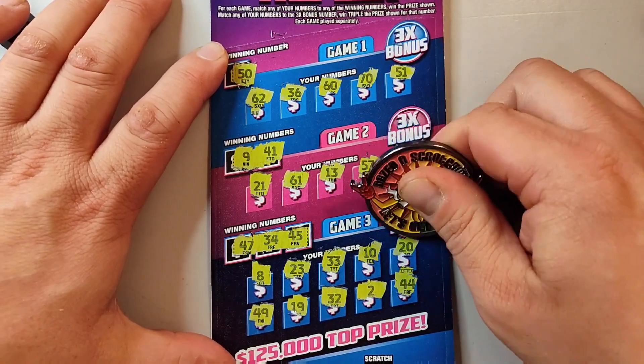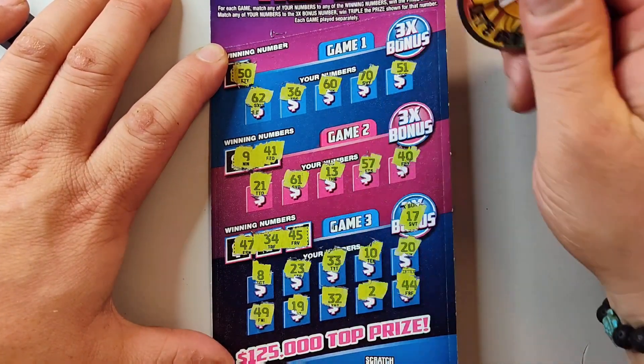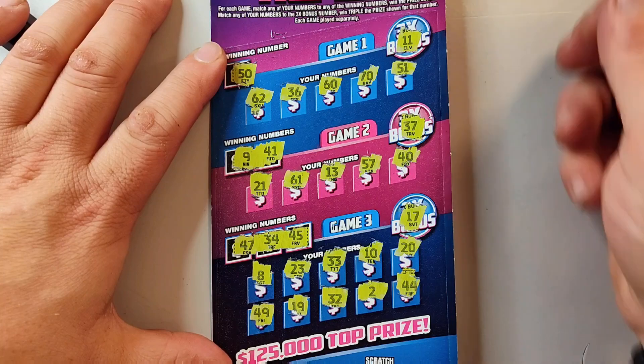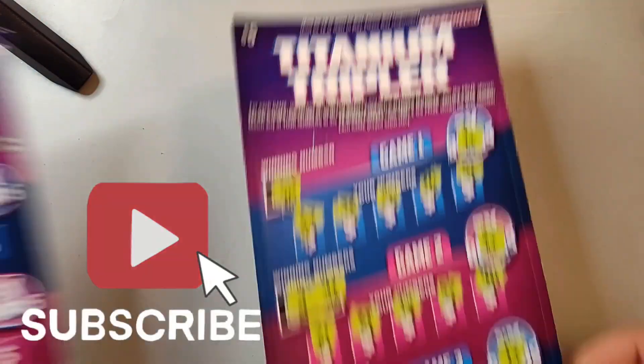All right, come on 3x bonus. Nope, we don't got a 17, we got a 19, 37, nope and 11. All right, ticket 64 is a loser.